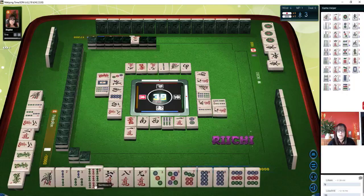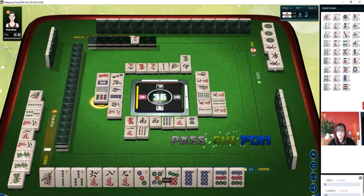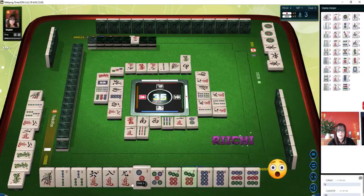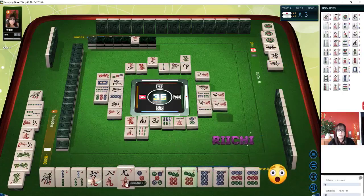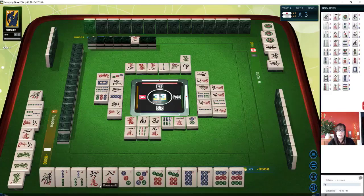One bamboos. You have to be very intentional with your discards and you are held accountable to those. Let's get rid of the nine bam. So we have one, two, three — chi potential with Dora. We have a potential chi with a three-five, and a potential pure. We got seven. Let's get rid of nine characters. We need a pair and we'll be ready to win on Iitsu, riichi, and Dora.